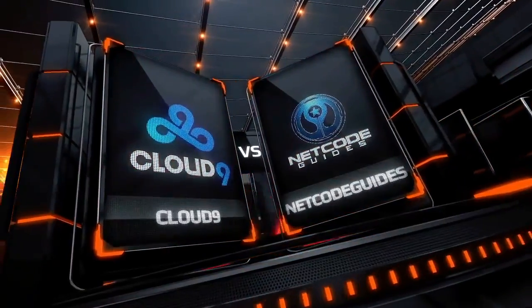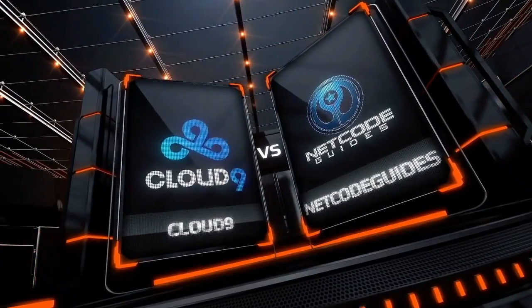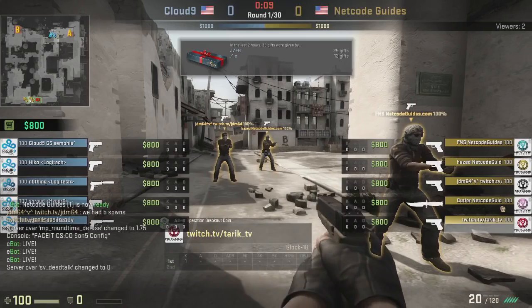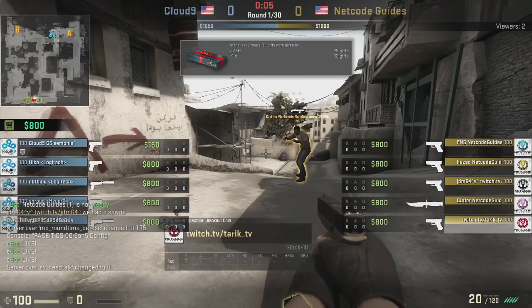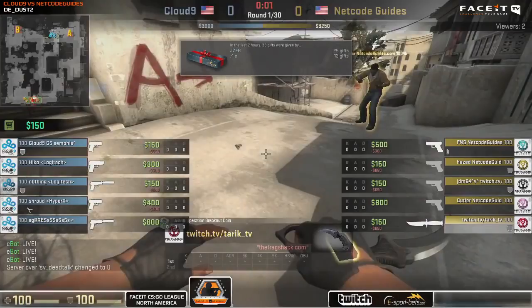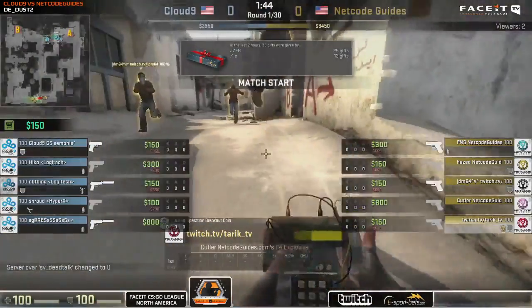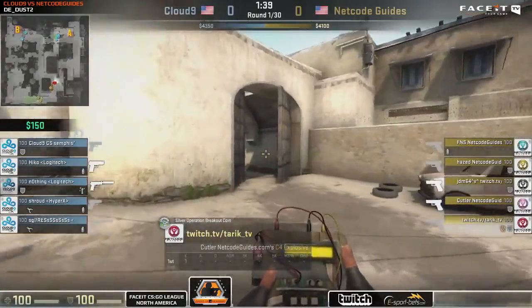We're going in. It is Cloud9 vs. Netco Guides here on Dust2 for the FACEIT League North American Edition. It's interesting how the CT side has become the favored side to start on for Dust2, whereas earlier in the life of CSGO people always went for the T side, but now the meta game is evolving.